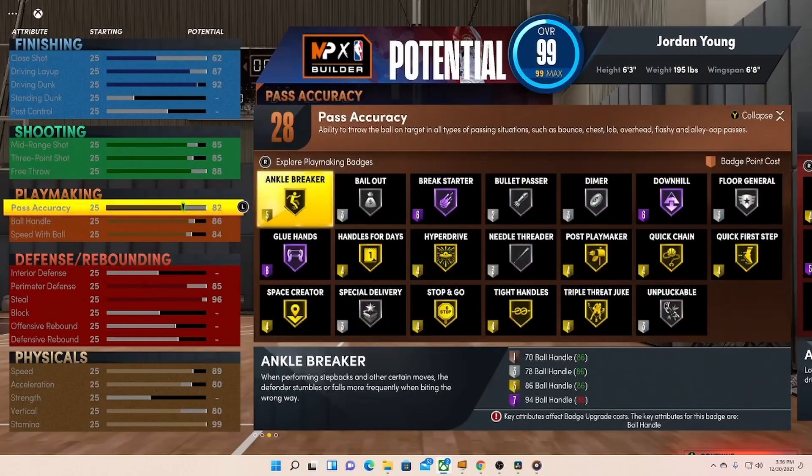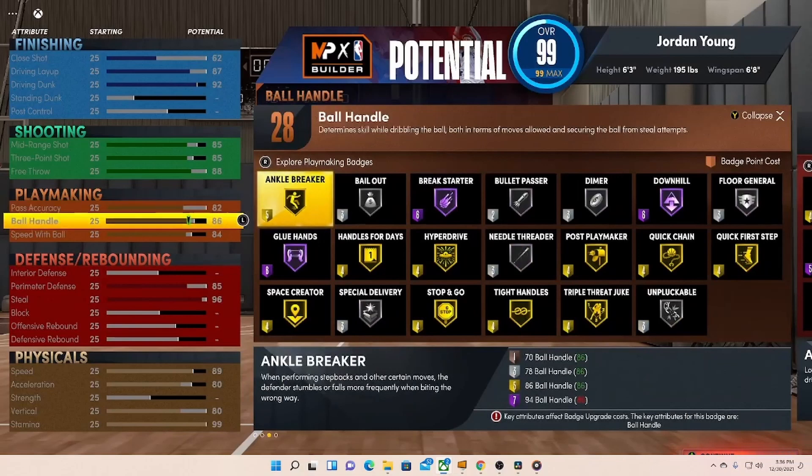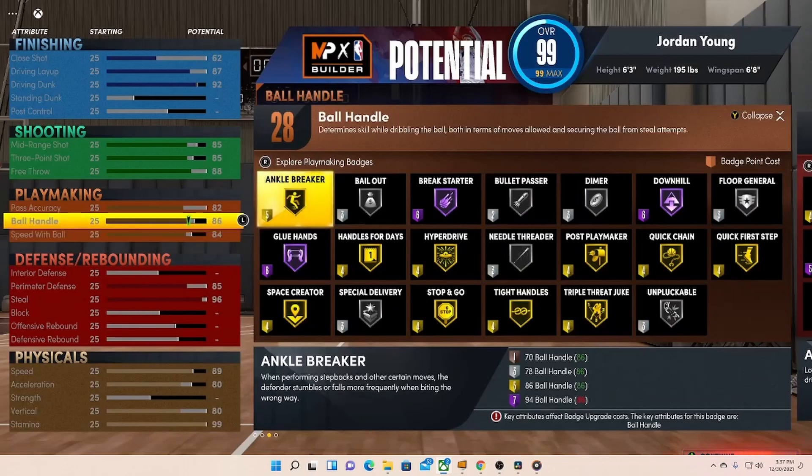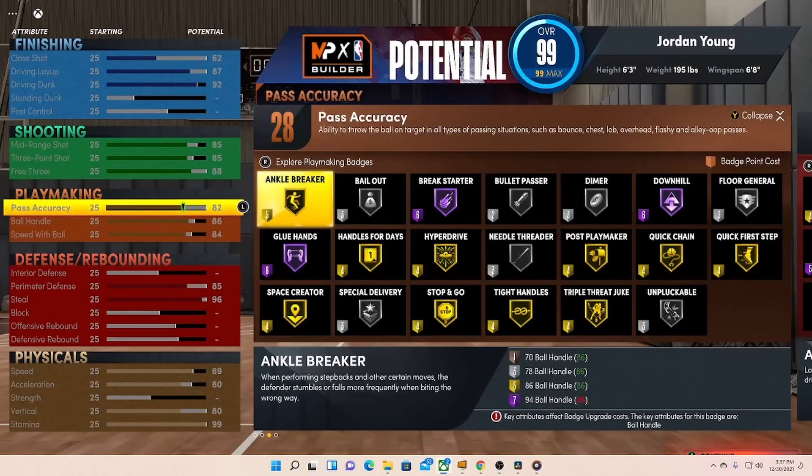So go to playmaking. I'll admit I do kind of wish I would have put it up a little more, but I wanted to spread it out evenly. I couldn't have both sides — I had to choose one or the other. I really wanted to put the ball handle on like a 90-something, but I'll deal with 86 — I get all the dribble moves I want. Speed with ball at 84, pass accuracy at 82, giving me 28 playmaking badges, which should be more than enough for a player like this.